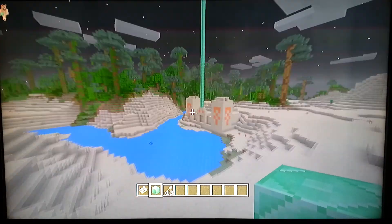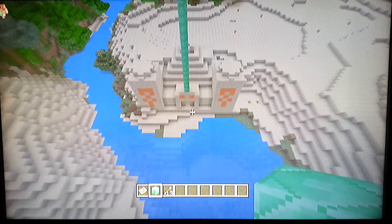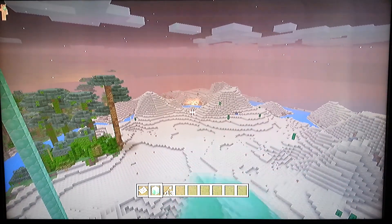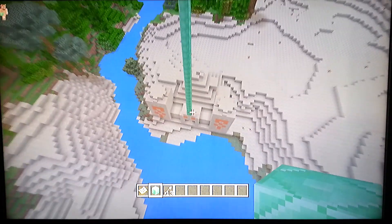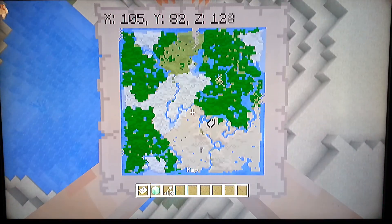As I went to that, you saw this — this is a desert temple. Over there is some above-ground lava, if you can see that. Obviously I'm not going to show you the loot inside; we all know how desert temples work.